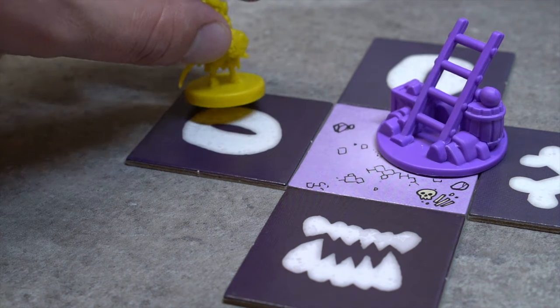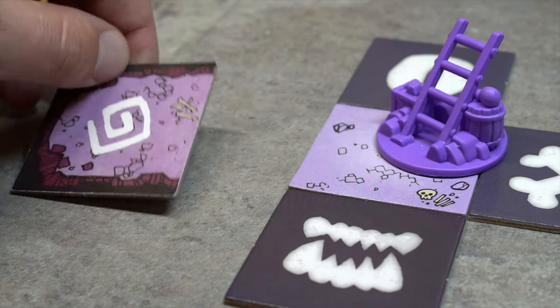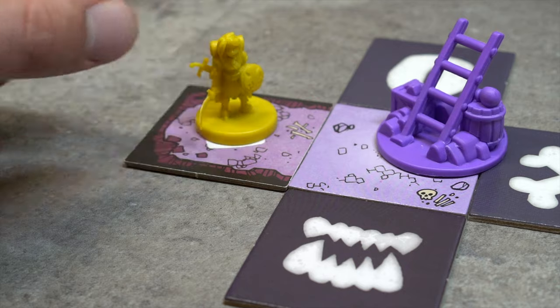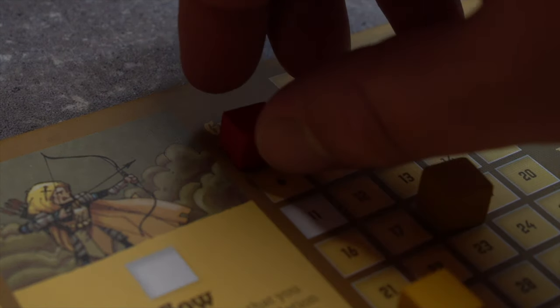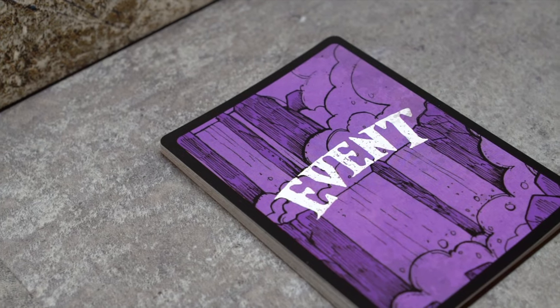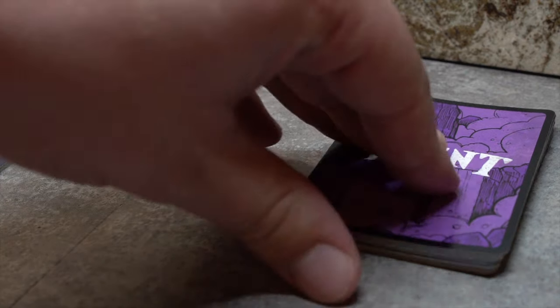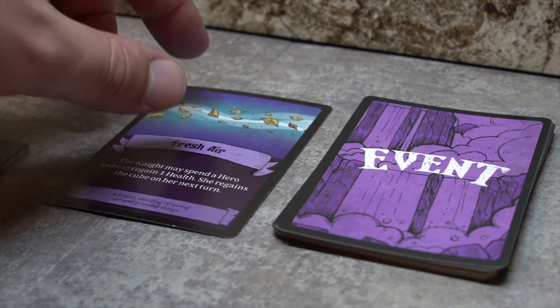Revealing new tiles: If the Knight moves onto a dark tile, she must spend an encounter to reveal and resolve that tile. After resolving the new tile, the Knight gains one grit. Event tile: In order to resolve, the cave player plays an event card on the Knight. If no cave player exists, the Knight draws and resolves an event card herself.